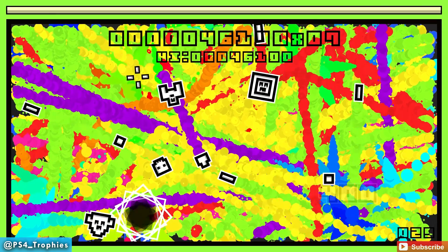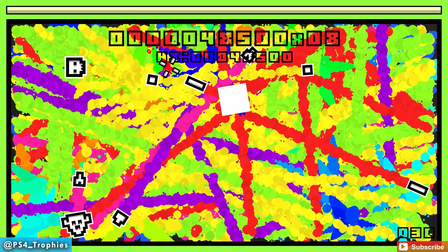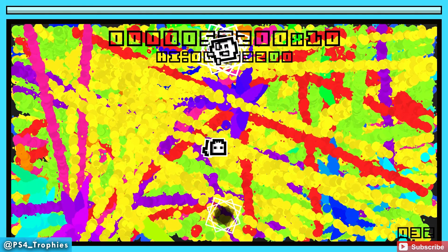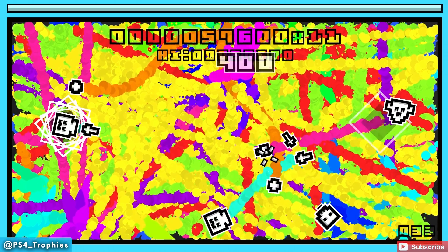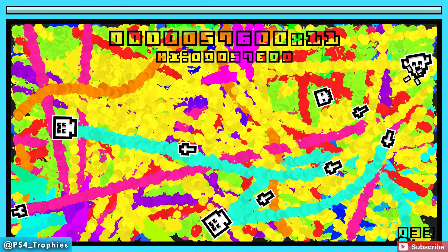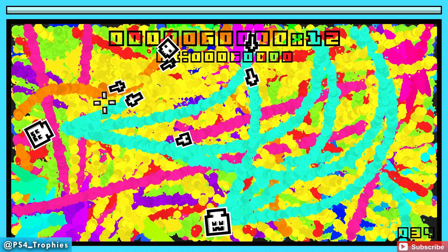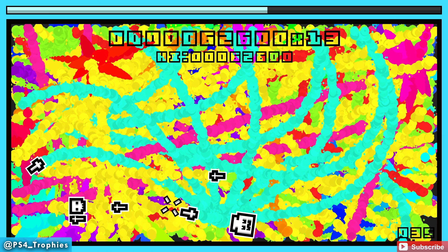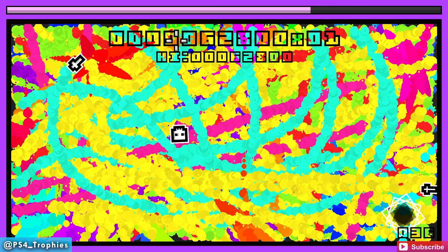The cool thing about this game is it starts with a blank canvas, and every time you shoot your gun or kill an enemy, ink will splatter on the screen. So the background is going to be completely unique to your individual game - it's a neat little visual thing. It's a very colorful game, no one can deny that.